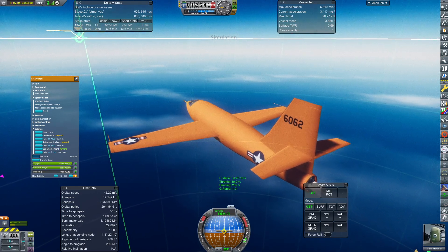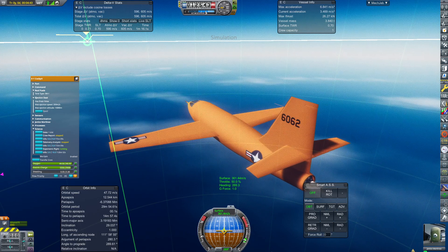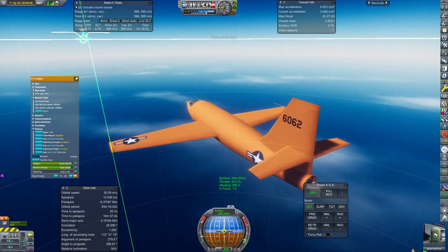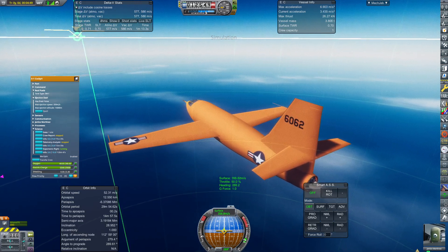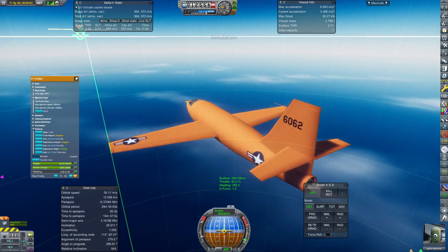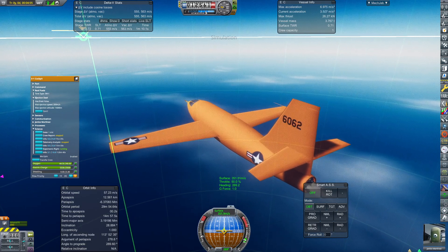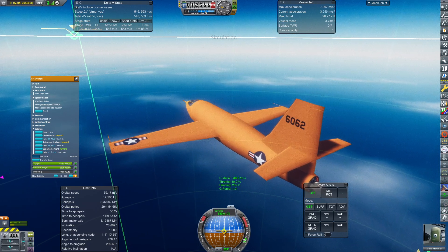Cape Canaveral has the Space Shuttle runway and we're going to be using that. I have not successfully landed the X-1 on the regular 2km KSC runway. However, you can land on it — I'm fairly sure the slowdown distance, if you get a good approach velocity, is a little over a kilometer, so you can land it on the main runway.